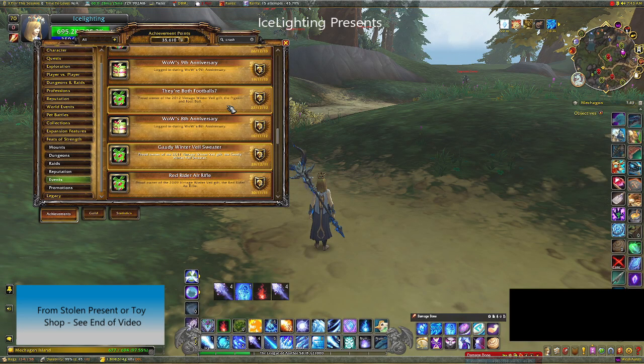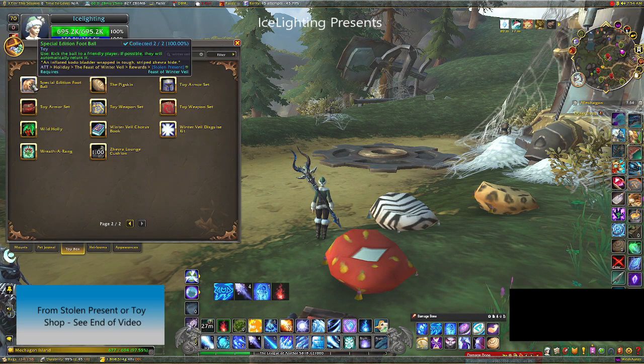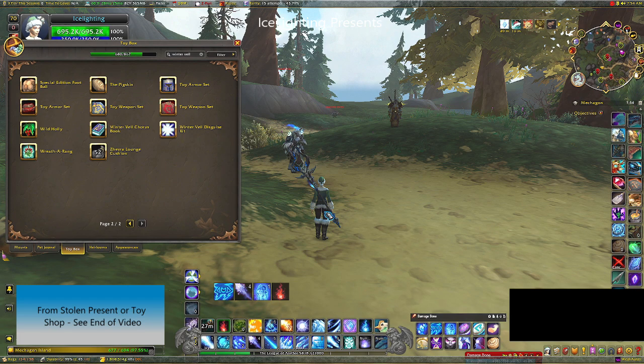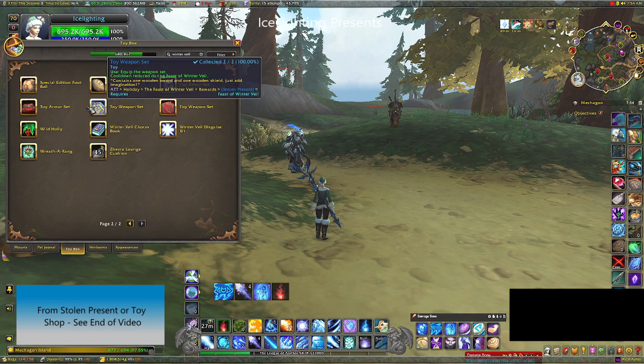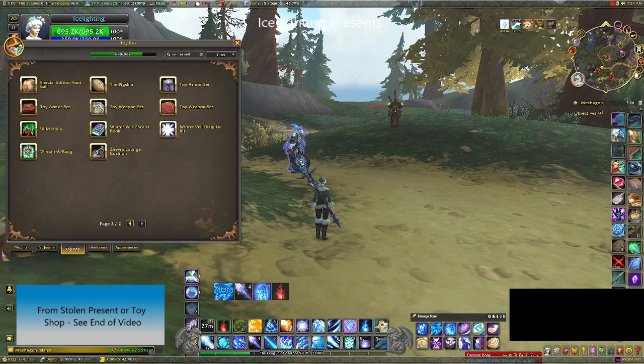There's an achievement called They're Both Footballs, which requires you to own the special edition football and the pigskin. The special edition football comes from the stolen present or you can buy it from a toy keeper. Basically you kick it to somebody else and they can kick it back, same with the pigskin — just point it at somebody and they'll kick it back.